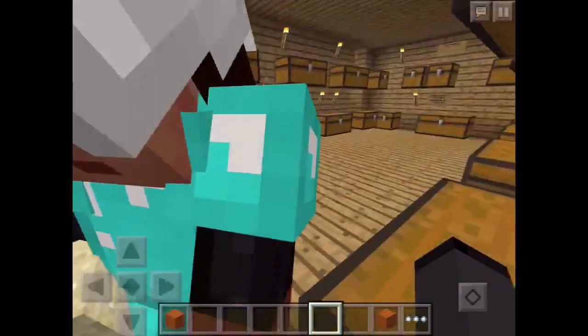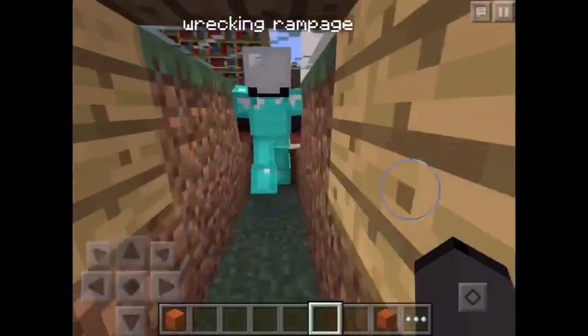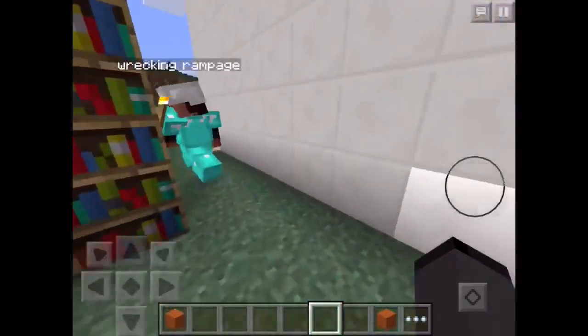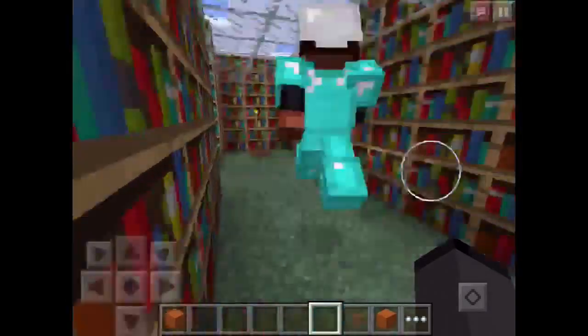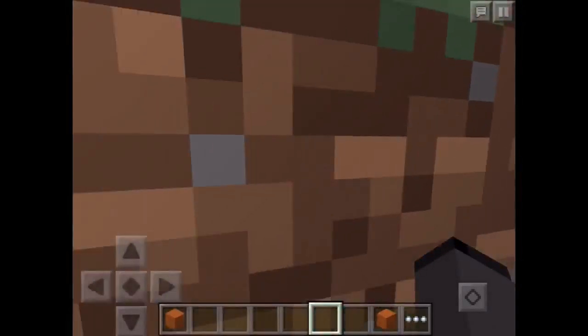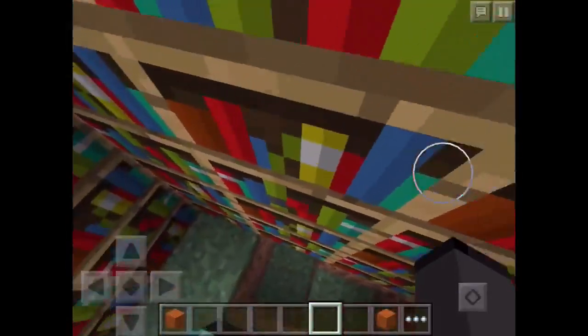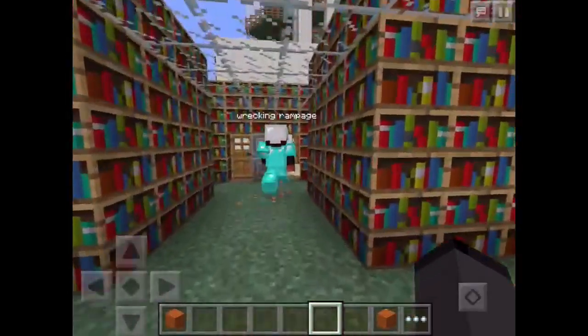Right through here we have an enchanting room. Just go down here and there's the enchanting room — it has an anvil as well. All right, let's go quick.